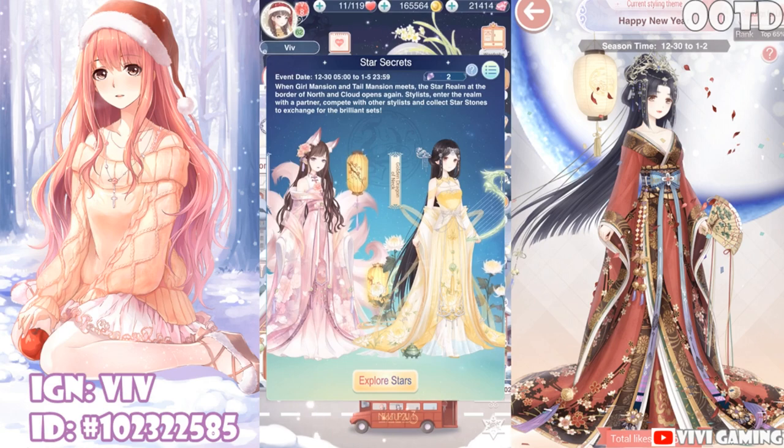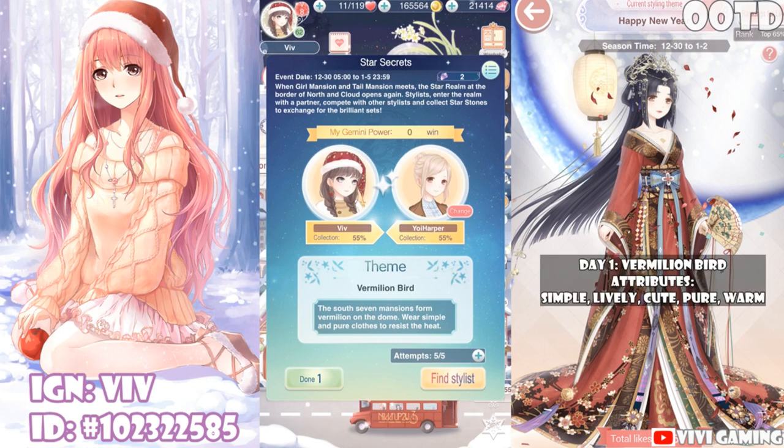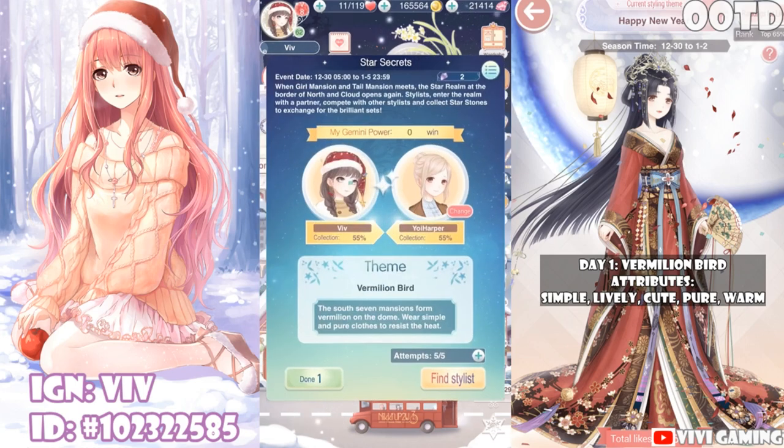Let's get to the battling. I'm going to tap Explore Stars — it's going to be a 2v2 arena. First you want to pick your partner. I'm partnered with Yoi Harper, but I can change partners by tapping the red change button next to her. It gives me all these different partners to choose from and the only thing you know about them is their percent collection. I'm just going to leave it at my original Yoi Harper. Kate and Amelia has a 65% collection, which is the highest here, but it does not necessarily mean she'll beat out Yoi Harper at 55%.